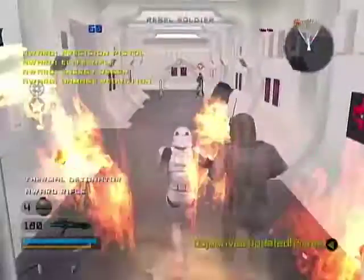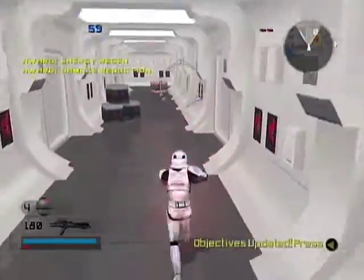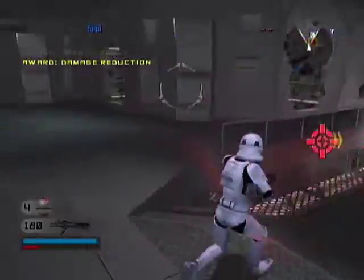Lord Vader has tracked the stolen Imperial plans to Ambassador Organa. Retrieve the plans and bring the Ambassador to Lord Vader. Alive.